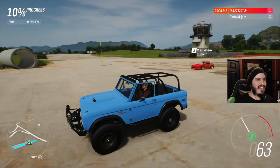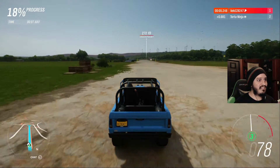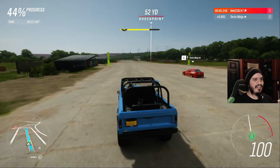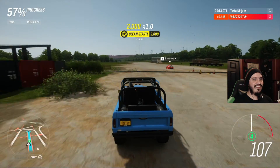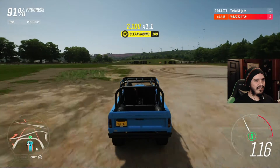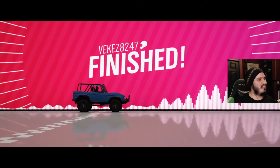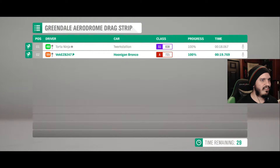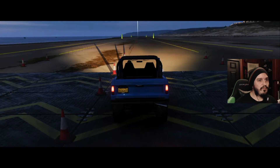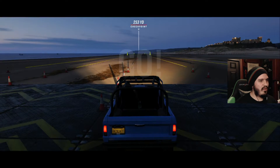The Bronco has a really good takeoff but just doesn't have the top speed or acceleration. The Torque Stallion just pulled away — gone into the horizon, barely visible. The Bronco had no chance. That was almost a two-second difference — solid result for the Torque Stallion.